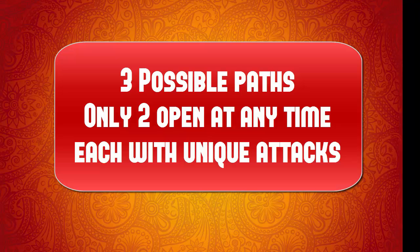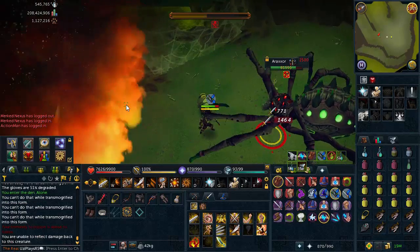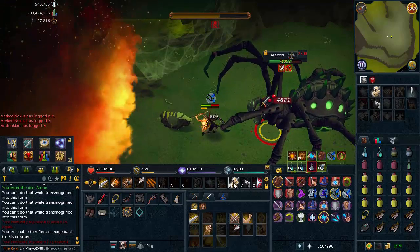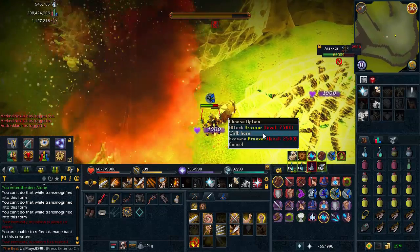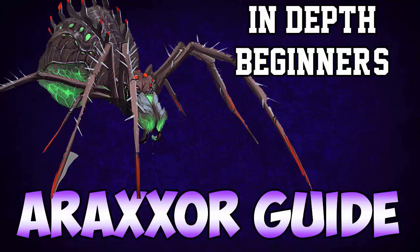Phase one attacks are all exactly the same. The first thing you want to do as soon as you go in is click on the web of the path you want to burn down — either top, middle, or bottom. On phase one there are three special attacks that Araxxi rotates between, never doing the same one twice. He will always do a special attack after five standard auto attacks. These special attacks continue throughout the kill — not only in phase one but for all phases including phase four.